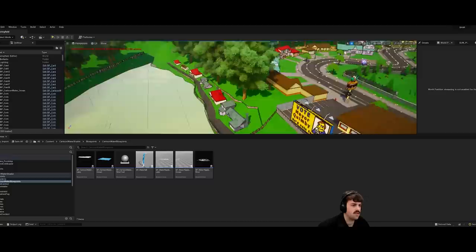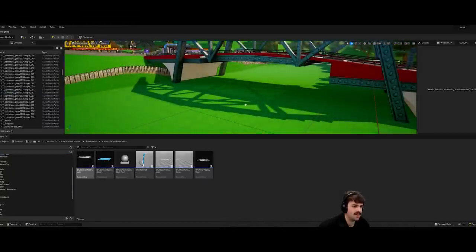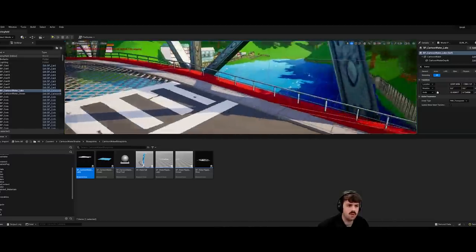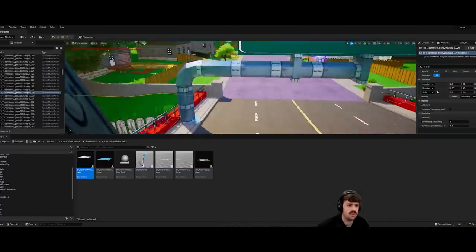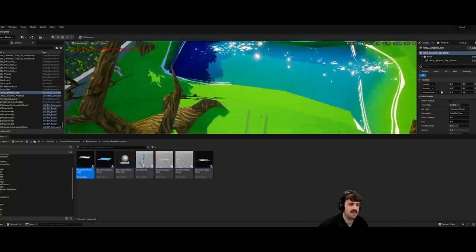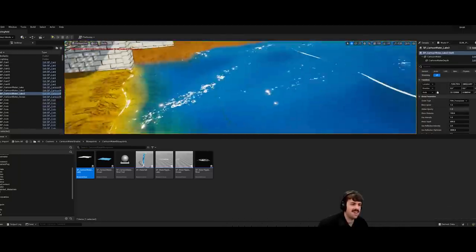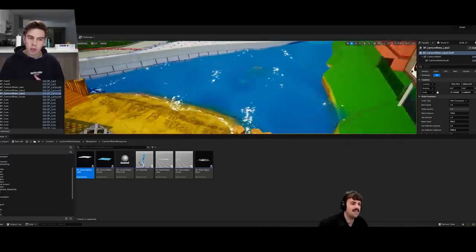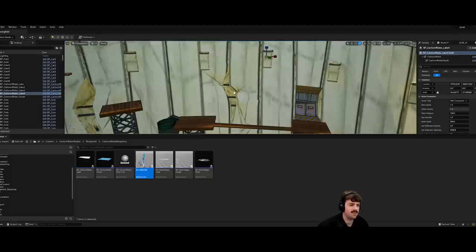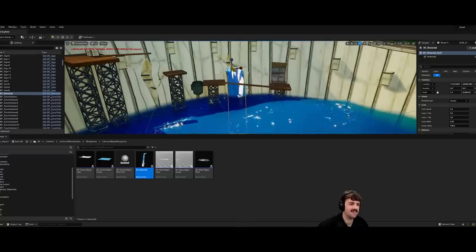Let's fix this water — it looks bad. There was a free cartoon water pack on the Marketplace this month, so I'm going to delete the old water and throw in the new cartoon water. Since we've moved to a cartoony style with Corylon's new art, this actually works pretty nicely — definitely an upgrade. That blue water is looking amazing. I also added a waterfall coming out of the side of the dam as if it's broken and spilling out. Let's leave it — I'm liking the waterfall.